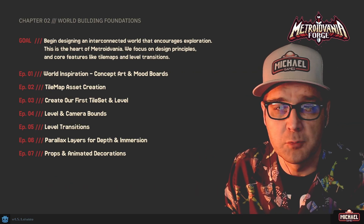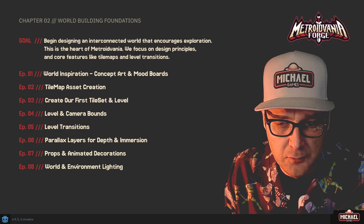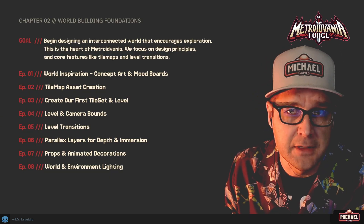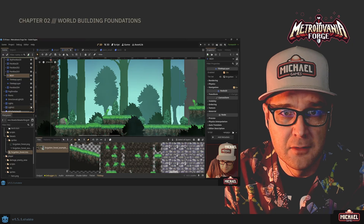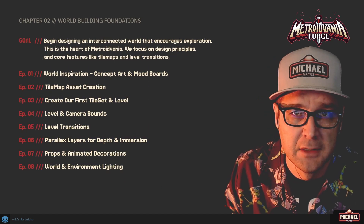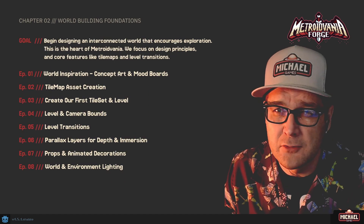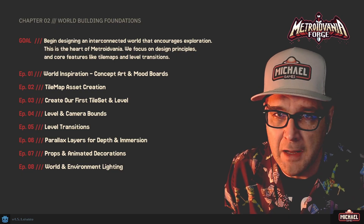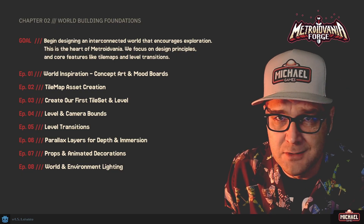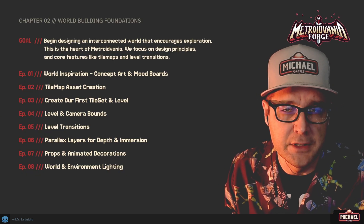Once those are in place, we'll do an overview of world and environment lighting. We'll add directional lights to the scene to give atmosphere, as well as lights within the levels to create effects like light streams or torches that light up. This will give you an idea of how to make more interesting-looking levels that have more of a vibe — or maybe you want dark dungeons where torches highlight certain areas — and this covers all the tools you need for that.